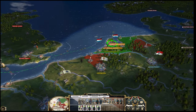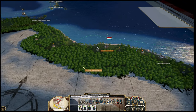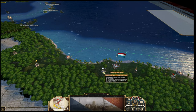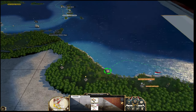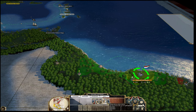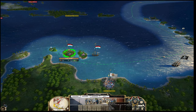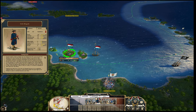We'll get set up and go across to America. This is where we're going to start making our money. Paramaribo is an excellent, excellent settlement - unbelievably good. Look how much money it's making - already 5,500 in one turn. What we want to be doing over here is getting a bit of an army together. Do you have a military encampment? Yes, so we can actually get some good units here.